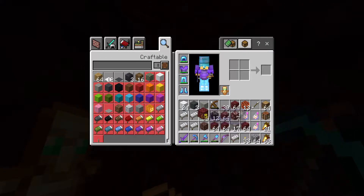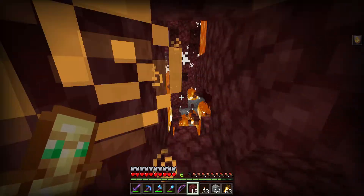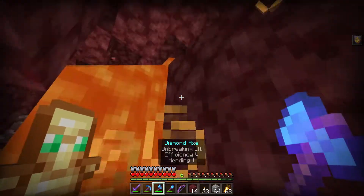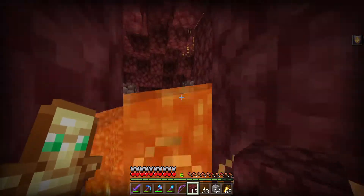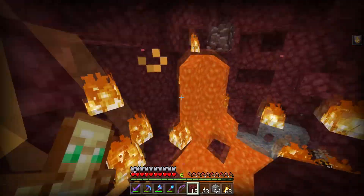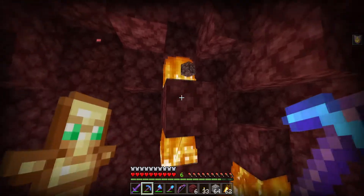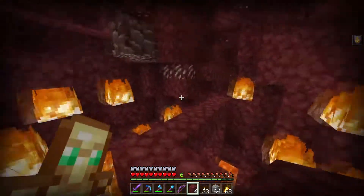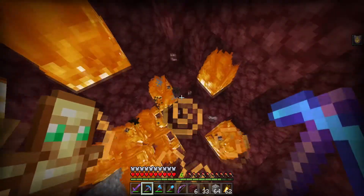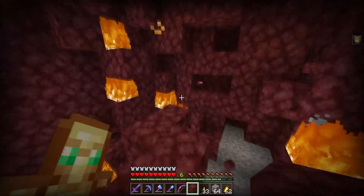Alright, I think this is a big enough tunnel. What we're gonna do is put a bed in like this — boom. And there's some ancient debris! Perfect. Wait — oh, there's two pieces. I must be right on the edges of a chunk. I don't know if I'm able to turn on chunk borders on Bedrock Edition like I can on Java, so there's no way to tell where I'm at. Oh, and there's two more — oh my gosh. So we've already found four pieces and we haven't even had to craft any beds yet. We're doing pretty good for ourselves already.